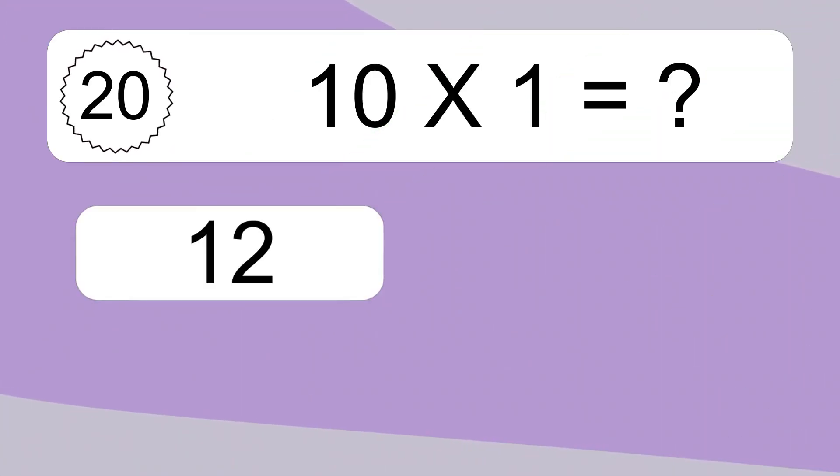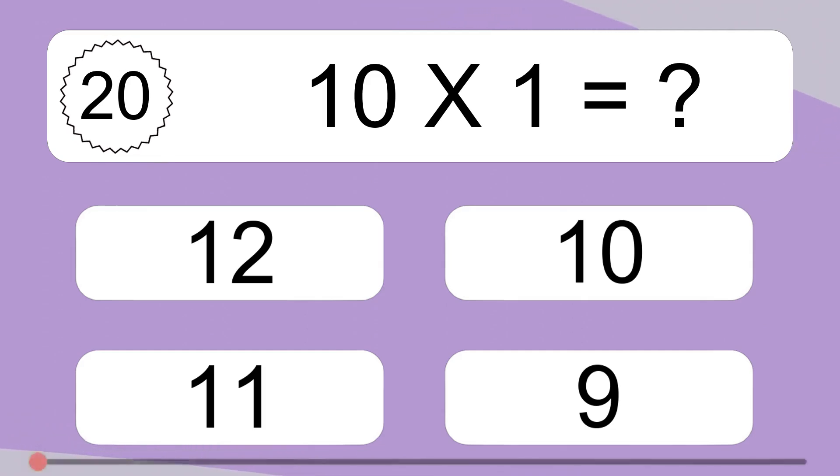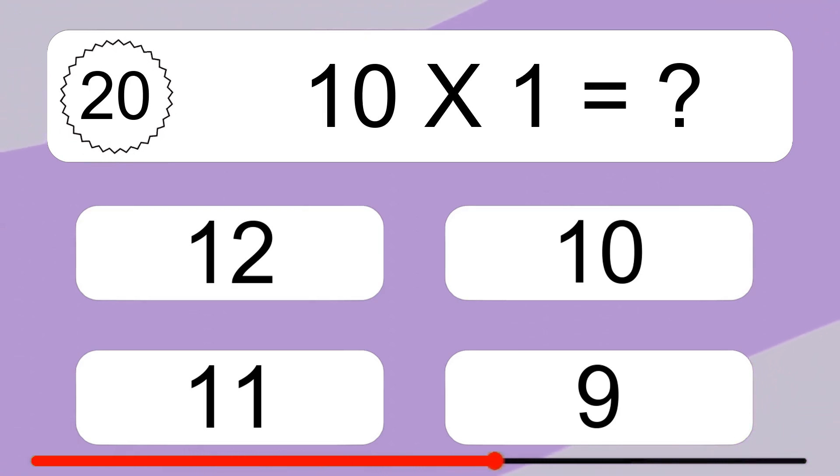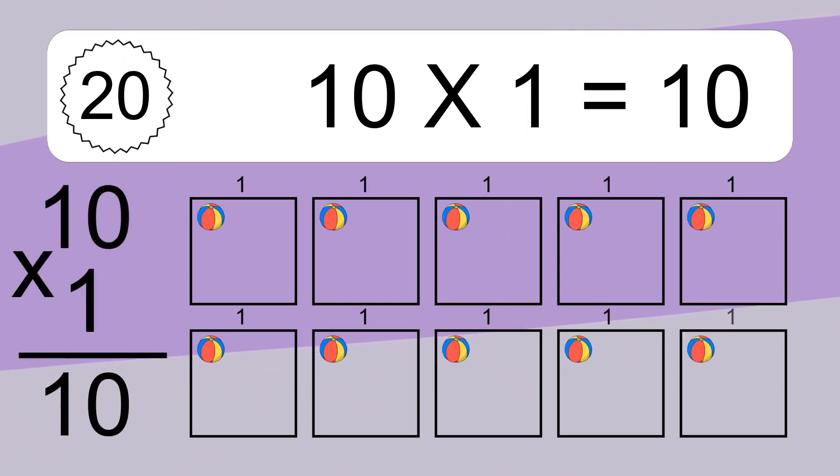10 times 1 equals what? 10 times 1 equals 10. We have 10 boxes, and each box has 1 colorful ball inside. If you count all the balls in all the boxes together, you will have 10 times 1 balls. This equals 10 balls.